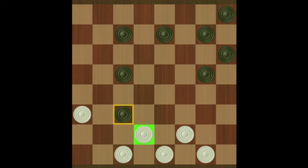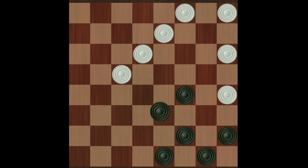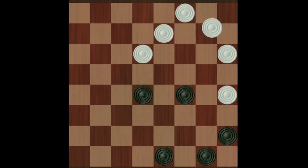Number 7: remember, the king is the most powerful checker, because it can move backwards and forward and jump backwards and forward. Number 8: pull your opponent's checkers from their back rows so that you can slip past to get a king. As long as it is not trapped or blocked, a king has an infinite amount of moves.